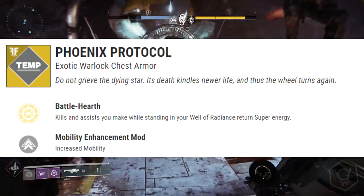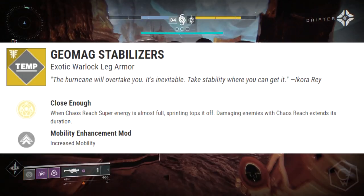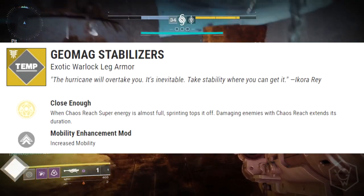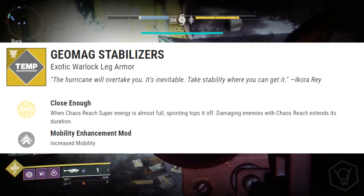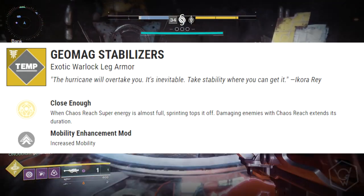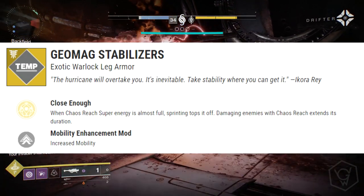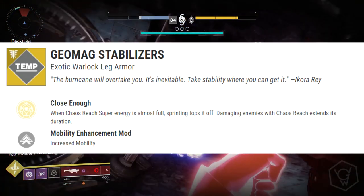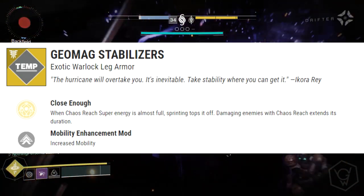Finishing up with the last exotic armor piece — the Geomag Stabilizers, exotic leg armor for the Warlock. The exotic perk is called Close Enough: when Chaos Reach super energy is almost full, sprinting tops it off, and damaging enemies with Chaos Reach extends its duration. That's for one of the new supers. Now we're moving on to the weapons.